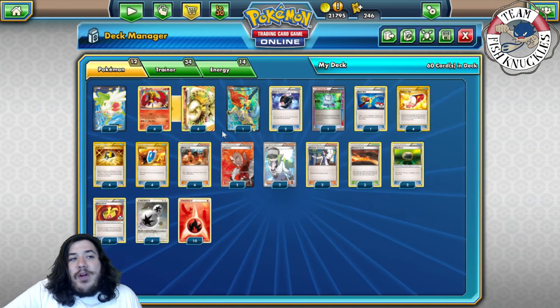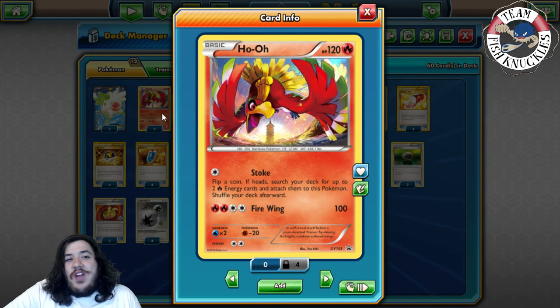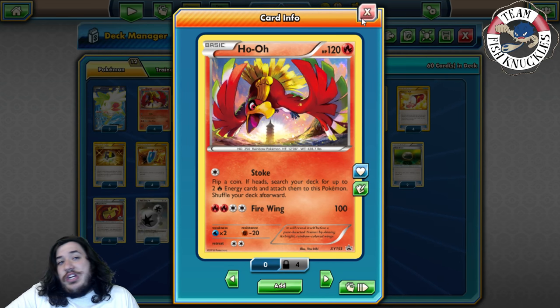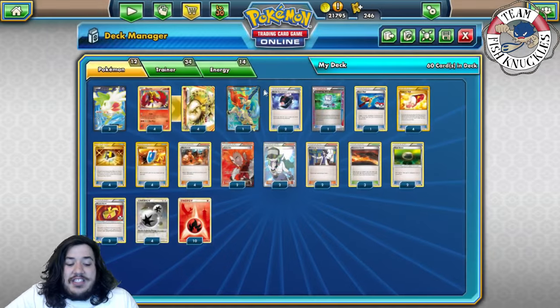The base Ho-Oh is still decent - Stoke lets you flip a coin and on heads search your deck for two Fire energies and attach them to this Pokemon, then shuffle your deck. You can also use Fire Wing for 100 damage, and with Muscle Band that's 120 which can knock out Shaymin-EX. So it's still somewhat decent, just not the best.